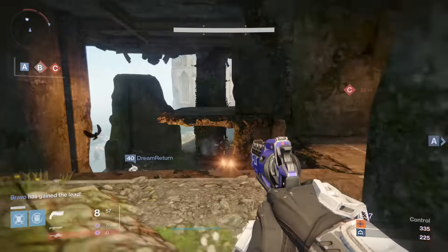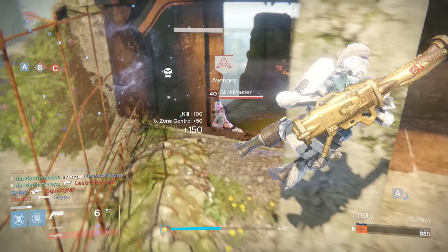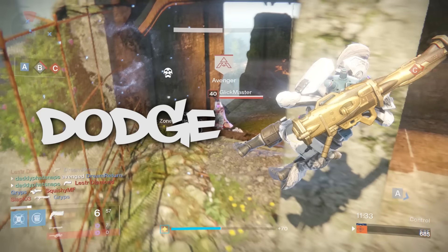Anyway, we're here to talk about the five D's of Twilight Garrison: Dodge, Duck, Dip, Dive, and Dodge. So let's hop right in.